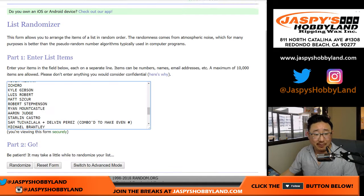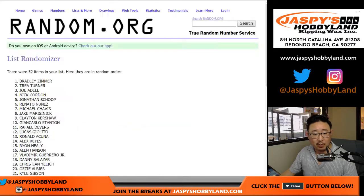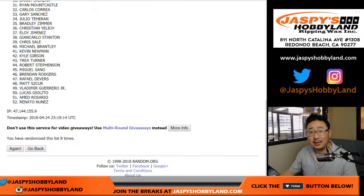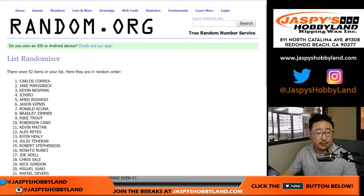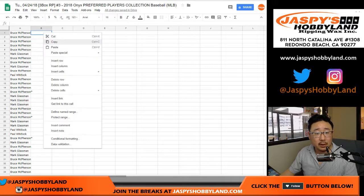Once again, five and a four, nine times for the players. After nine times, we've got Carlos Correa on the poll and Kyle Gibson in the 52 spot. Good luck, everybody.